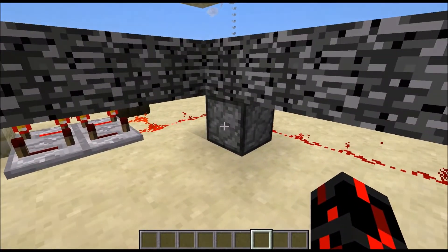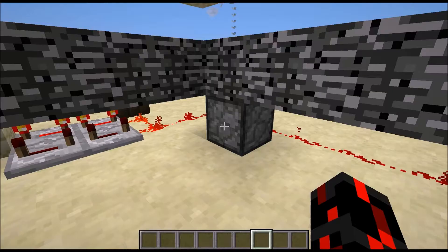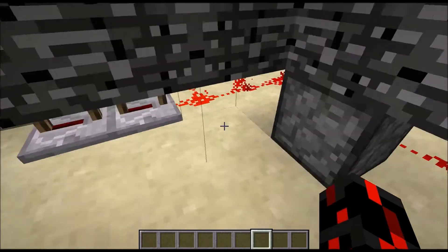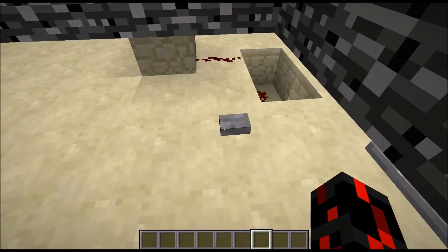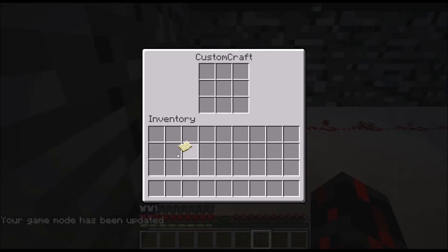I'll be fighting them with this cool new thing from Custom Craft. Anyways, here's how you craft it — it's not really a crafting table, but anyways, let's press the button and grab my laser gun.